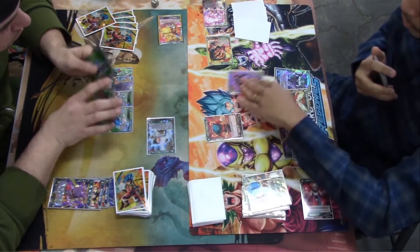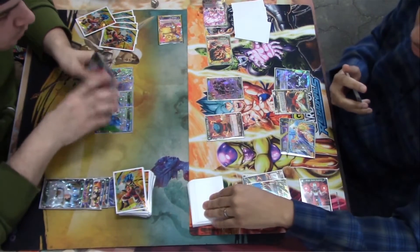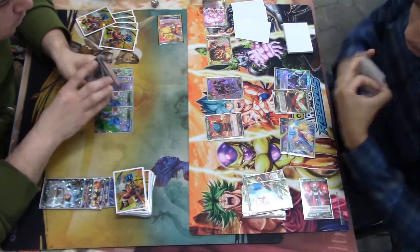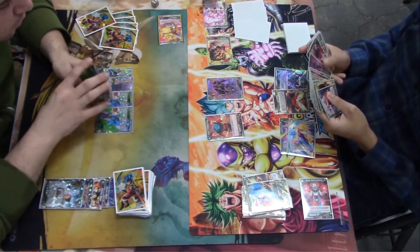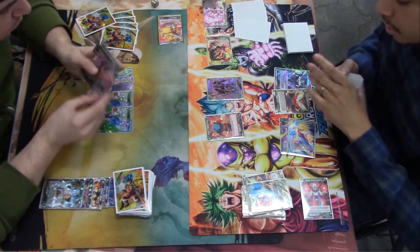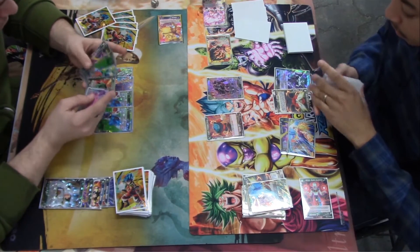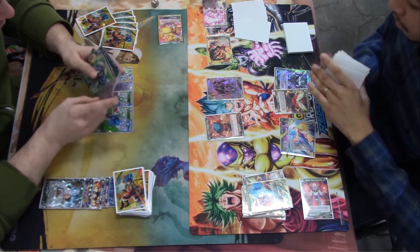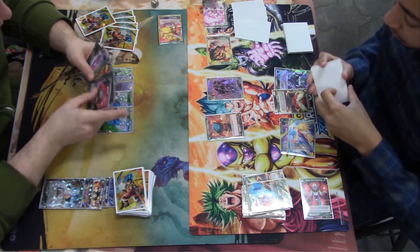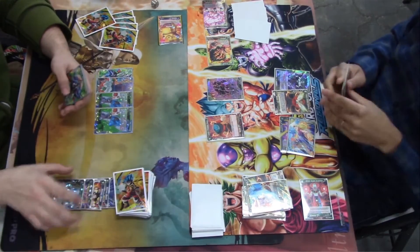He goes into the Topo, kills the Vegeta the Cruel, and then procs — Dispo's gonna draw a card and the two-drop. He's probably out of one-drops. Is it the Casserole? Binary Blade Casserole — like green bean casserole, out of Thanksgiving.